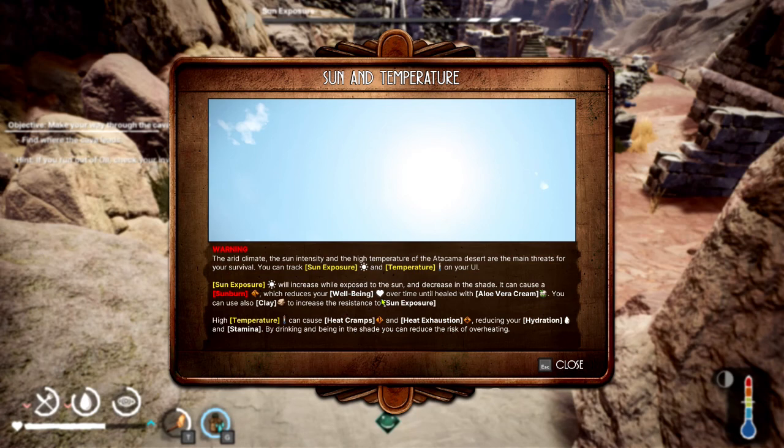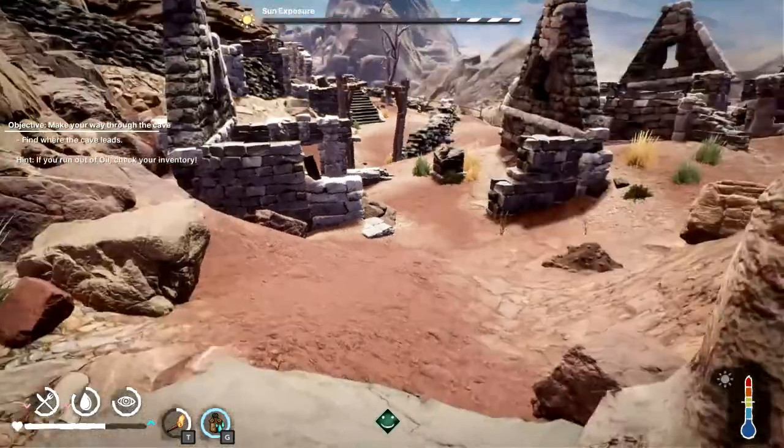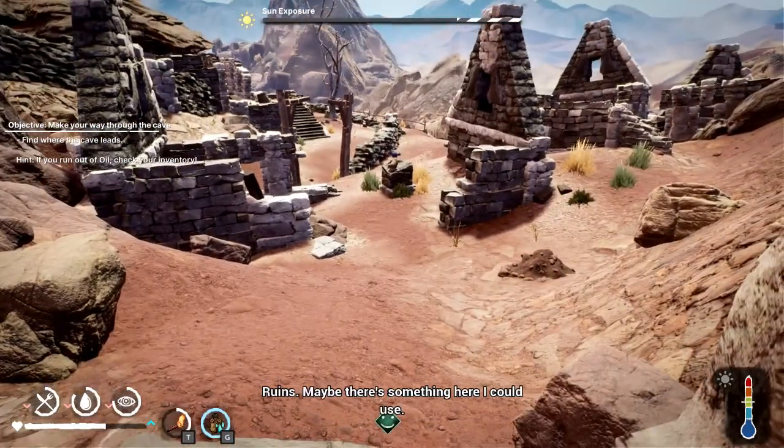Sun exposure can cause a sunburn, and of course high temperature can cause heat cramps and heat exhaustion, reducing hydration and stamina. Ruins — maybe there's something here I could use.